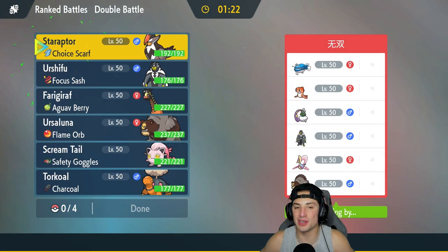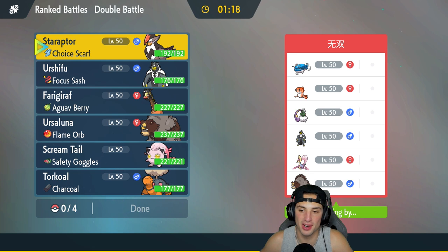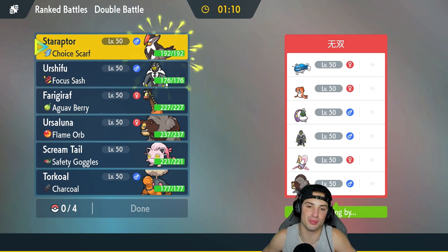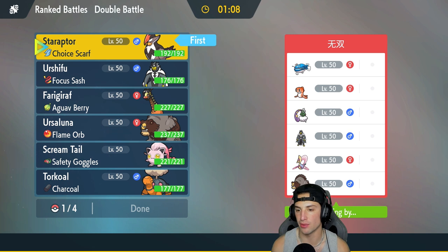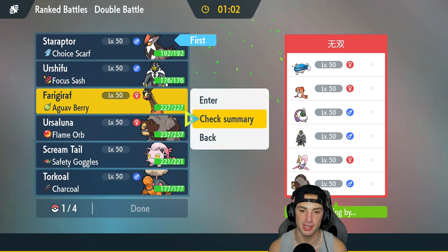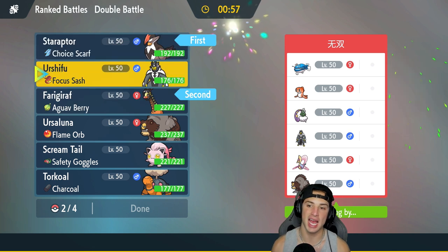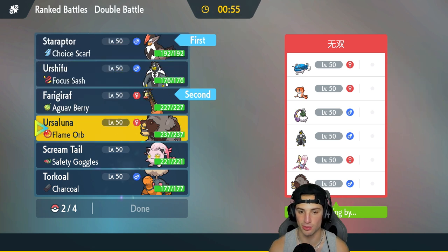First match coming at you guys - going up against a Don Dozo and Tatsugiri team. They're also rocking Tornatus, Urshifu, and then they have a little bit of trick room of their own with Ursuluna and Cresselia. I think Star Raptor could be a solid lead alongside Frigoraf, because if they're going to lead a Pokemon to stop trick room, Tornatus would be the play with Taunt - but we got Armor Tail so that can actually block it. I'm gonna go Frigoraf and Star Raptor.